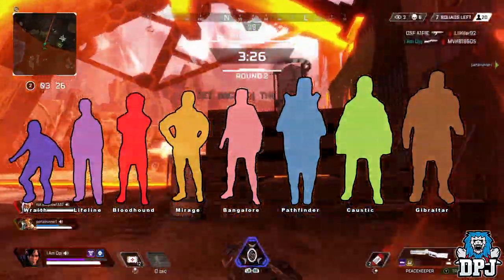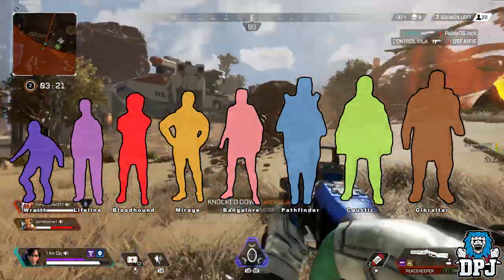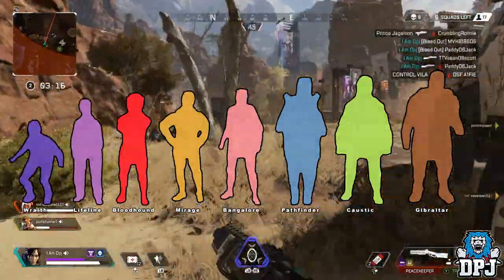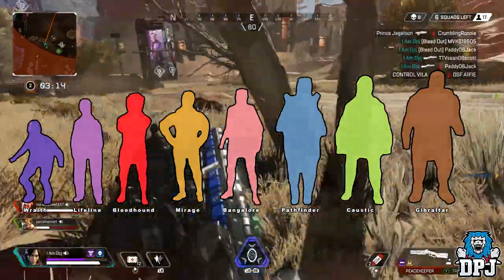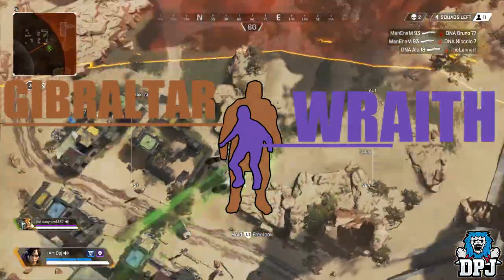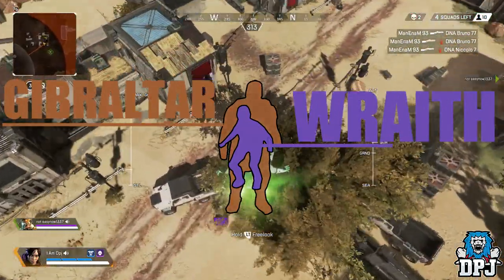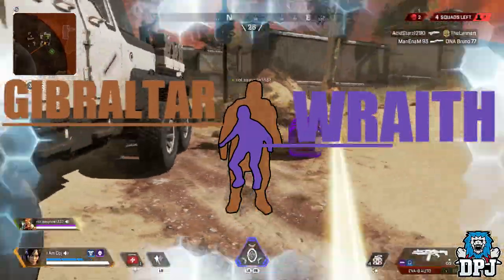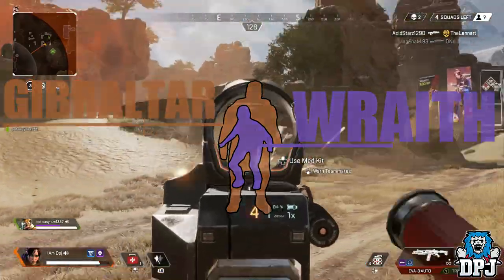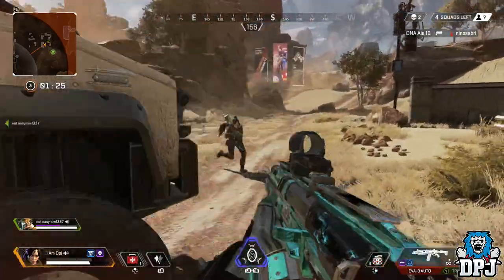From right to left, starting with Gibraltar — this fellow has the biggest structure in the game, meaning his hitbox is by far the biggest. Moving left we see it slightly shrink with Caustic, then Pathfinder, then Bangalore, then Mirage, then Bloodhound and Lifeline, and then finally Wraith, who has the smallest hitbox by a mile. When we compare Wraith to Gibraltar, there is almost a 100% increase in hitbox size between them, which is absolutely crazy. Folks using Gibraltar are at a major disadvantage in gunfights, and with weapons like shotguns that have bullet spread, you will be much easier to hit.